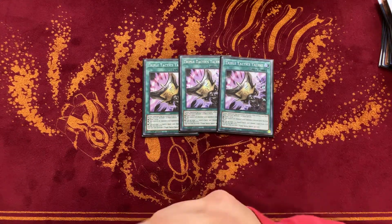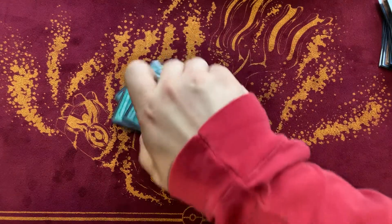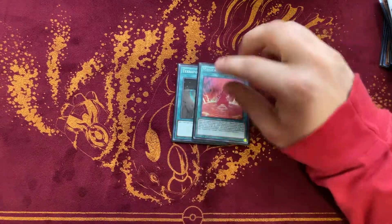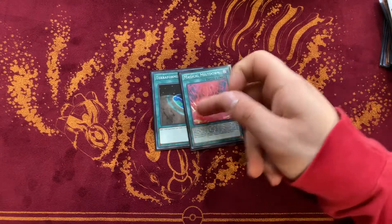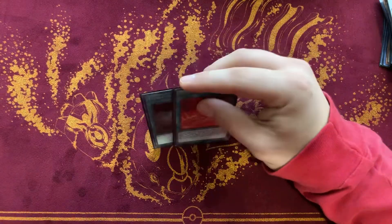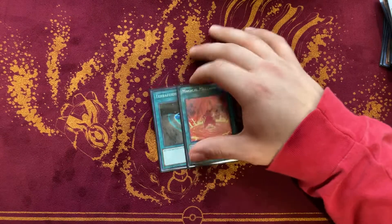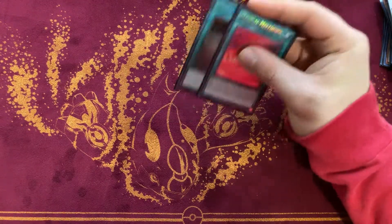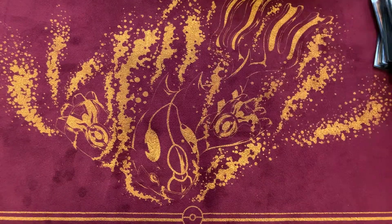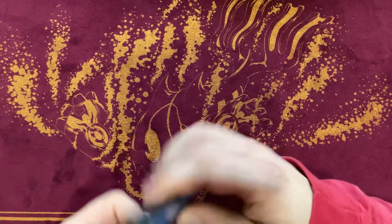For extenders: three Talents, Called By, and Instant Fusion. As a going-second package: one Terraforming and one Mystic Mind — I showed off in my last video how to put up a lot of damage and essentially destroy your opponent's board under Mystic Mind with just one card. It's really easy to play around in this deck. And then just one Plan for the Trap — some people play two, but I think one is better because you don't want a brick in this deck.